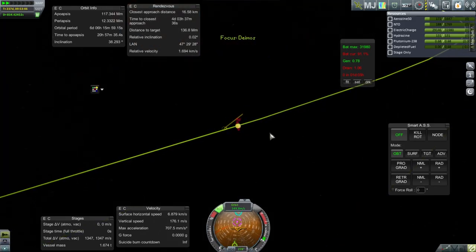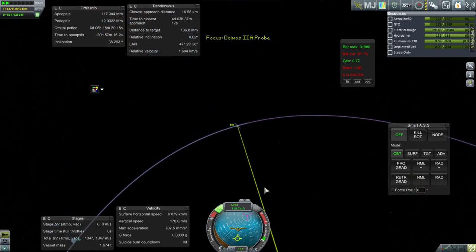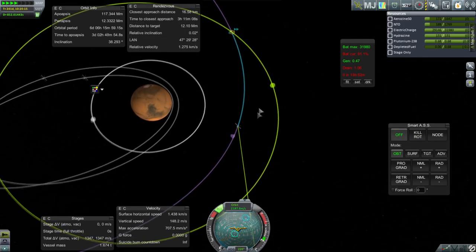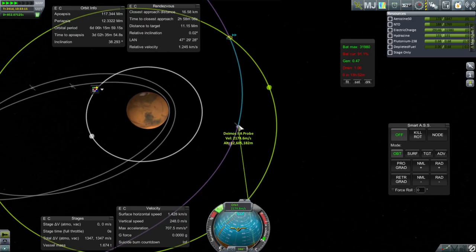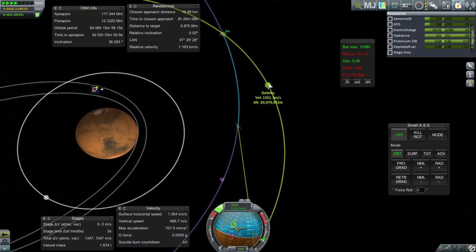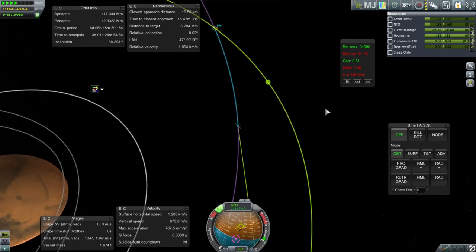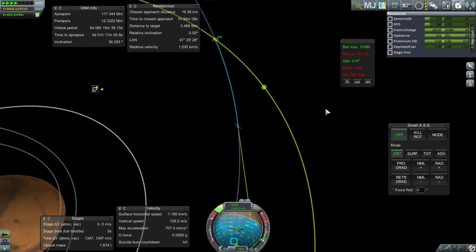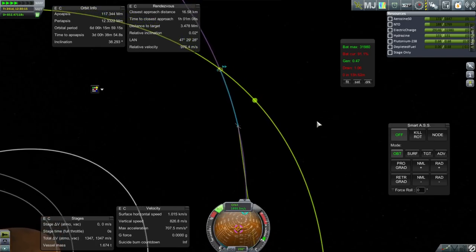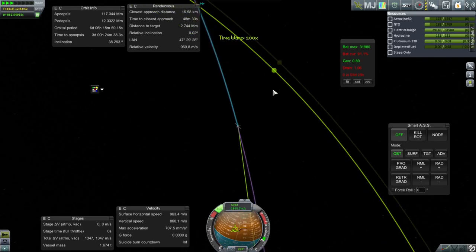We will have to carefully approach Deimos because we need to start doing things a little bit earlier in the actual encounter. Right now I'm going 2,100 meters per second; Deimos is going 1,350. So probably I'll have to burn off at least 800. As long as we have a few minutes like we did previously, it shouldn't be too much of a problem.